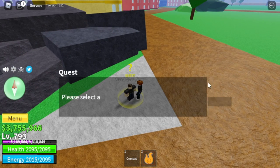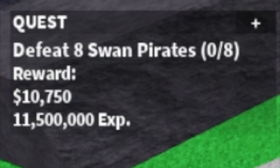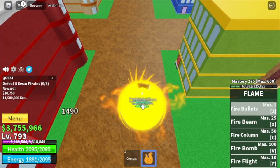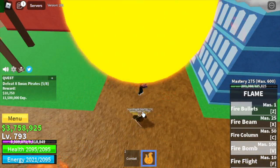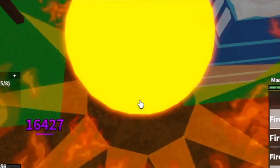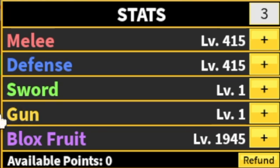In the Second Sea, first quest: the Swan Pirates. At this level we've already achieved elemental effect, so there's no damage. Check this out — one Z and V skill is enough to defeat these mobs. We're gonna skip three mobs and grind here until you reach level 925. Stat check: 15 mil defense, Blox Fruits 1,945.